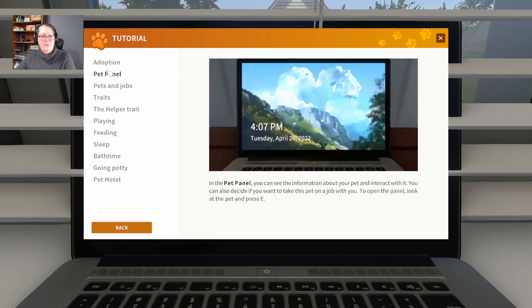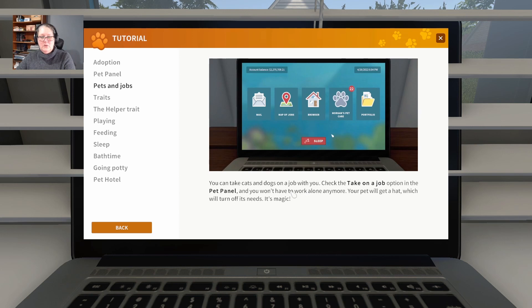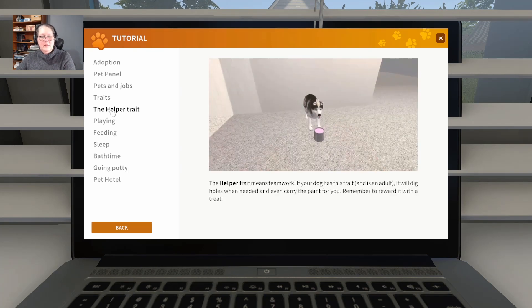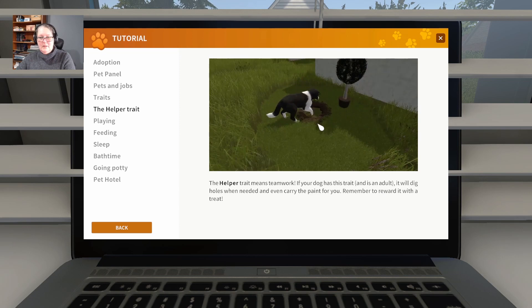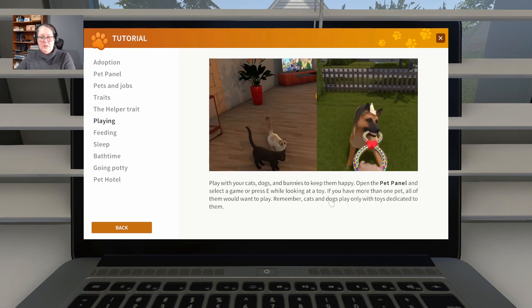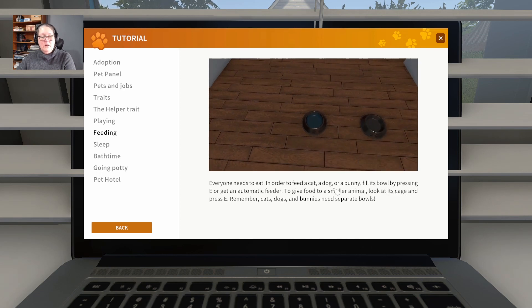There's an adoption section and a pet panel that tells you how to interact with your pet. Under pets and jobs — take on a job, open the pet panel, and your pet will get a hat turning off its needs. The helper trait means teamwork: if your dog has this trait and is an adult, it'll dig holes when needed and even carry paint for you. Remember to reward it with a treat.